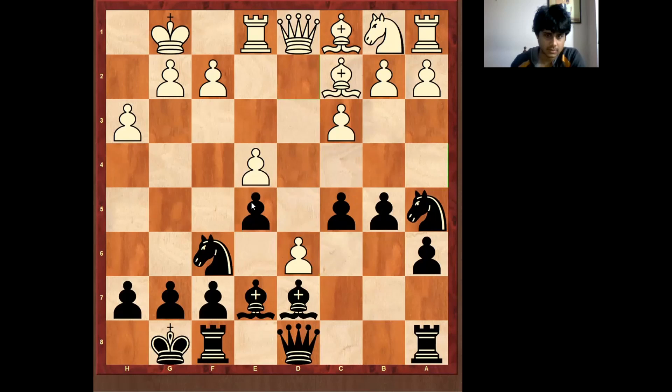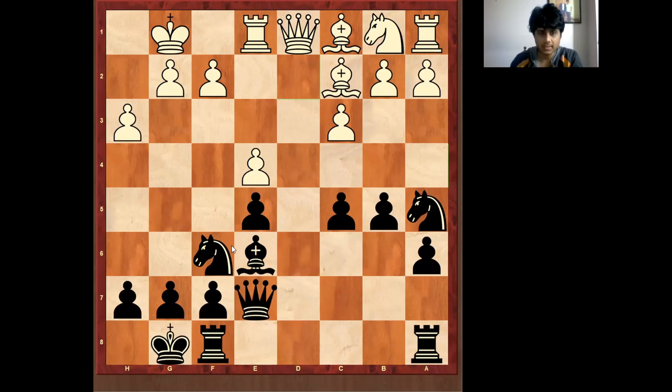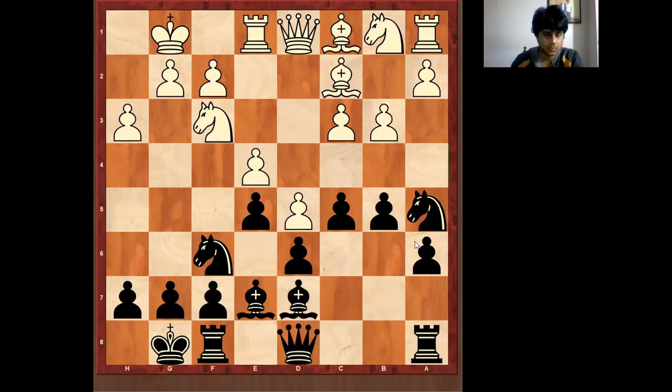White had this interesting idea: knight to e5, d5, d6, bishop e6, takes, takes. In this position, black's idea is to play like this — black's knight on f6 is somewhat misplaced because this is all controlled. So it is better to play knight d7 and black f6. Then c4, knight c5, and then jump knight into b3, and black a5 — knight can come to b6 square. So this position is fine for black.